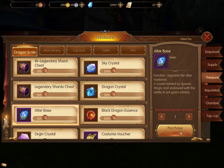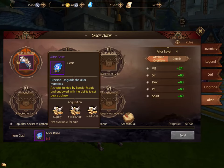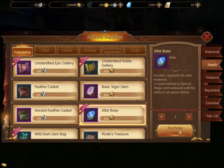You can also go under Treasure. I don't have any Dragon Treasure because I haven't bought any, so I can't use that, but you can get altar bases there as well. Also, clicking on there, you can go to Friendship. I usually run tons of dungeons so I have lots of Friendship Points, and I can get some Friendship ones as well.